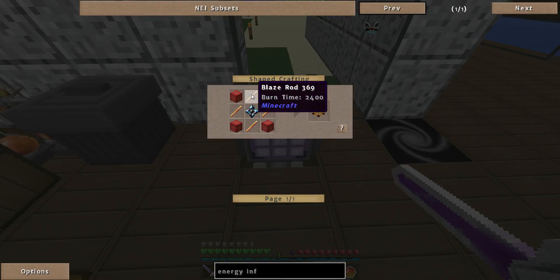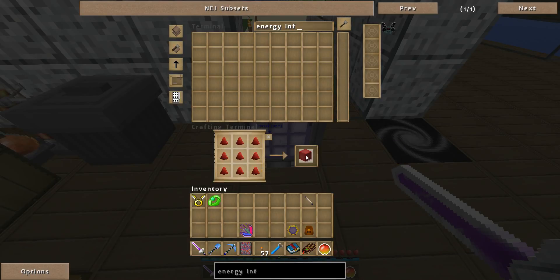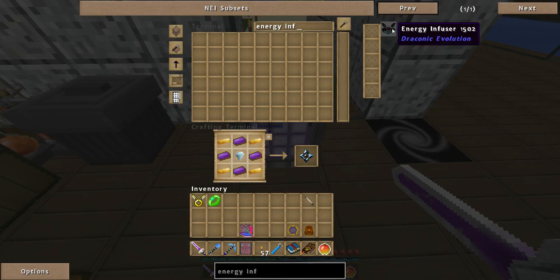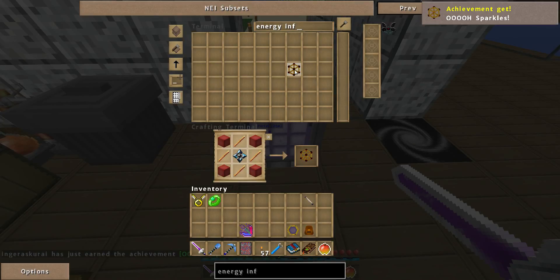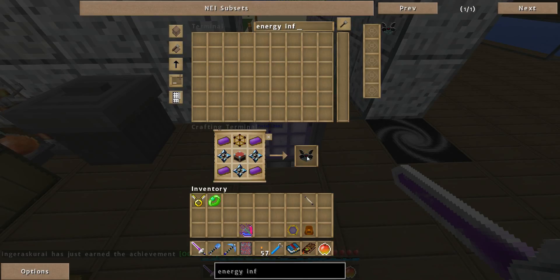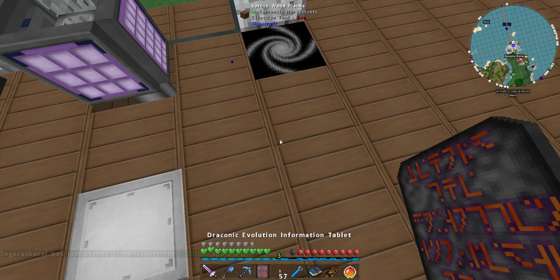I only need three... actually four. We need another one of these. Particle generator — ooh, it sparkles. Energy infuser.